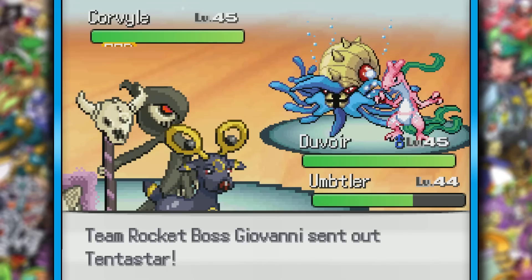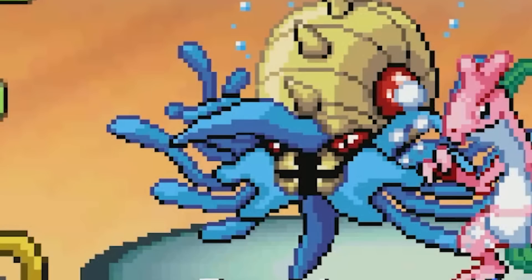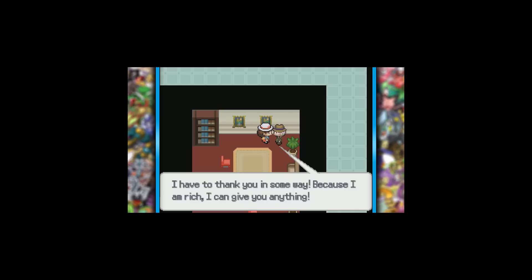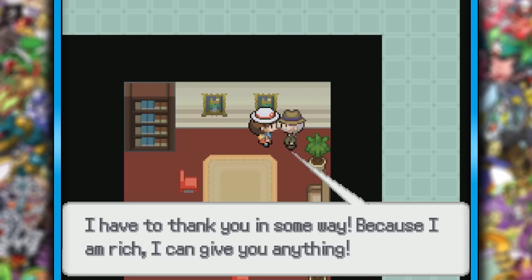Giovanni wasn't too hard, but he did have the Tentastar, which just looks like if Omanyte had a Mega. You know, with all the tech you guys have in this building, you'd think you'd invest in some decent security so that literal 10-year-olds don't have to risk their lives fighting an evil organization like Team Rocket. But no, I can't get a day off. That's a sick Ash Chandelure — some of these fusions are just absolutely great.